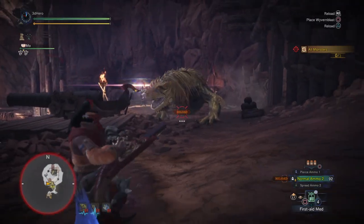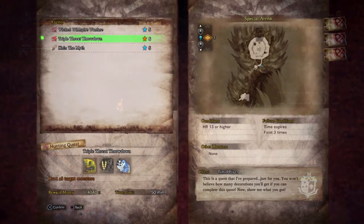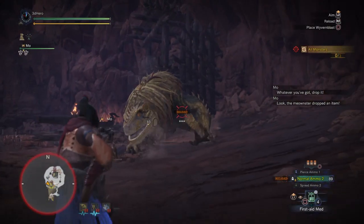Now many of you here may already know about the event but for those that don't, this event is an arena based quest that can be accessed on the mission board that puts you up against the Great Jagras, Gyros and Dodogamma all at the same time. And once you complete the quest you'll be rewarded with some phase stones and one glowing phase stone every time you run it.